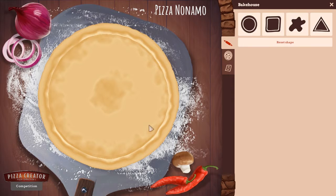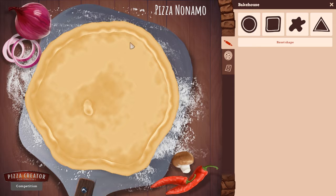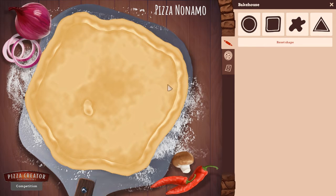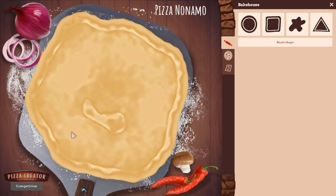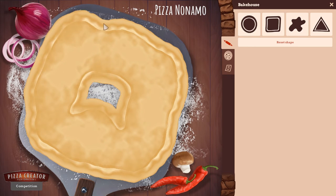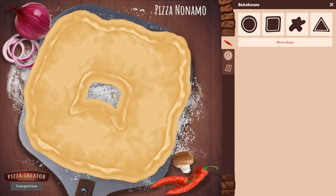This showed up on Steam randomly the other day. So we're here to make a pizza. This dough is very liquidy. We can make kind of a donut pizza. Looks like... we're gonna - I have no clue what I'm doing here.